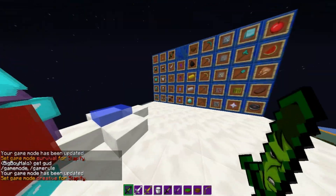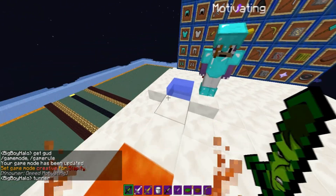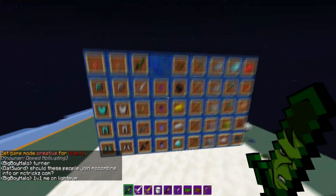Enchanted tables and everything. The iron block looks really sexy — Motivating did that. Here's the fire, and it's reduced. And the water looks nice.